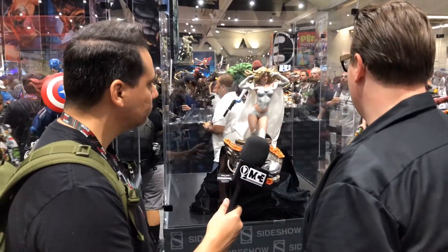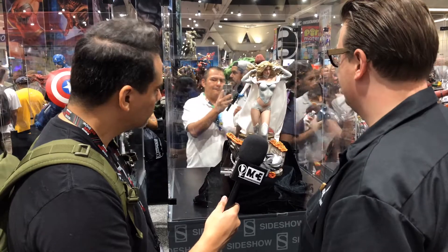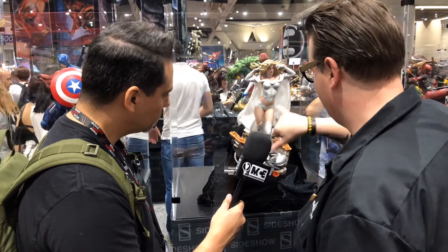Some pieces are danger room inspired, some are sentinel inspired — there may or may not be a story being told. It's gonna be fun to see where that expands. The idea is that all these pieces work together as an ongoing line. With Emma Frost, we really wanted to get some texture on there. It's a classic costume without a lot to work with, so we're looking at contrasting fabrics especially in the shin pieces.